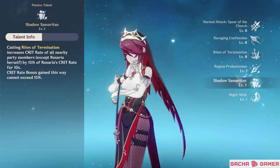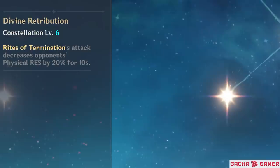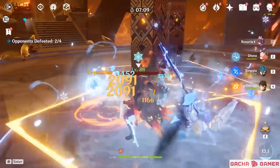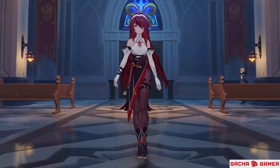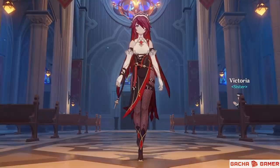For her cryo support role, it's important to remember that she boosts her team's critical rate after using her burst, based on how much of the stat she has herself. She can be insanely useful for Melt, Freeze, and Superconduct teams – especially the latter if you unlock her final constellation, which shreds 20% of enemies' physical resistance, making Razor very happy to have her on his side. If you're using the Blizzard Strayer set, combining it with Chongyun and Hydro teammates creates a one-stop solution for freezing enemies and fully utilizing everything the artifact set offers.